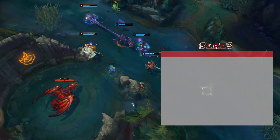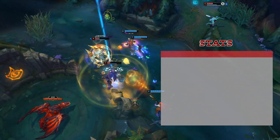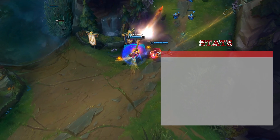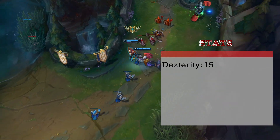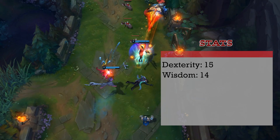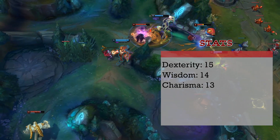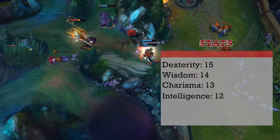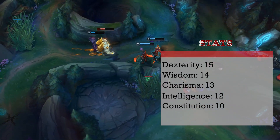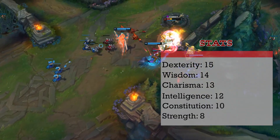You know what time it is — standard array time. Roll if you want, but we're solo classing it up this time. We still have some relatively high stat demands, so pay attention. Dexterity is first since Jhin attacks with ranged weapons and this stat boosts both attack and damage rolls. Next we'll take Wisdom, which helps with a class feature later on. Charisma is after that — Jhin has a powerful personality. Intelligence will be our 12, as Jhin eluded capture for a very long time. Constitution comes after that; Jhin is a marksman and as such is very squishy. And finally we'll dump Strength — Jhin is a pretty thin and nimble guy.